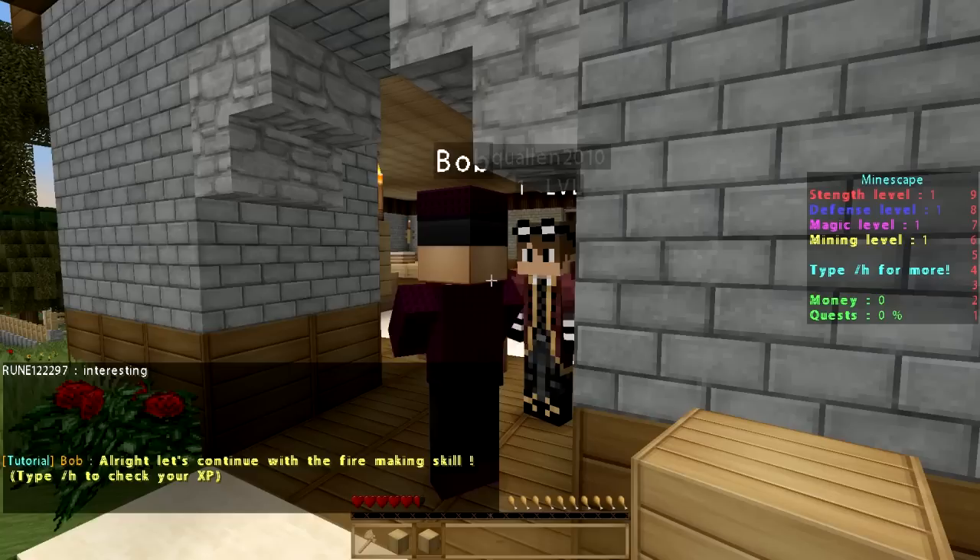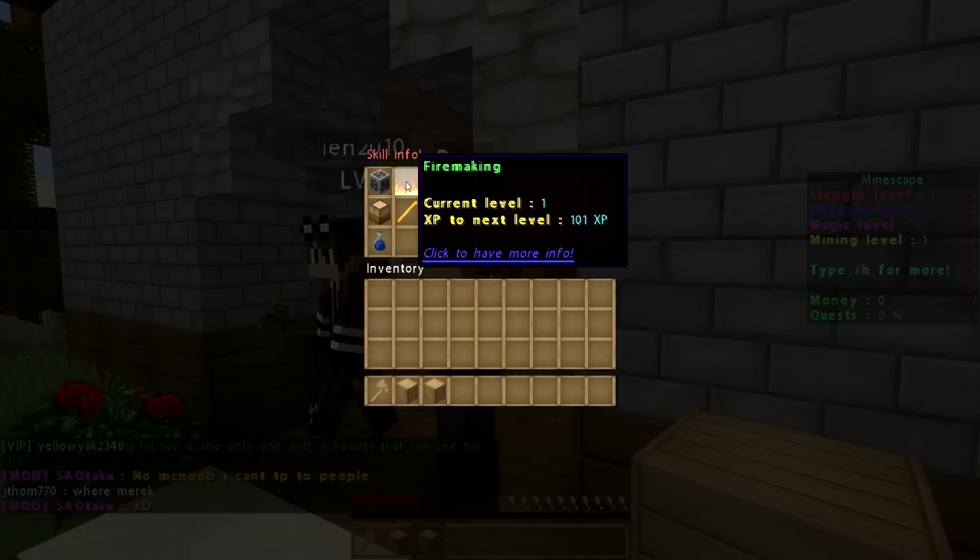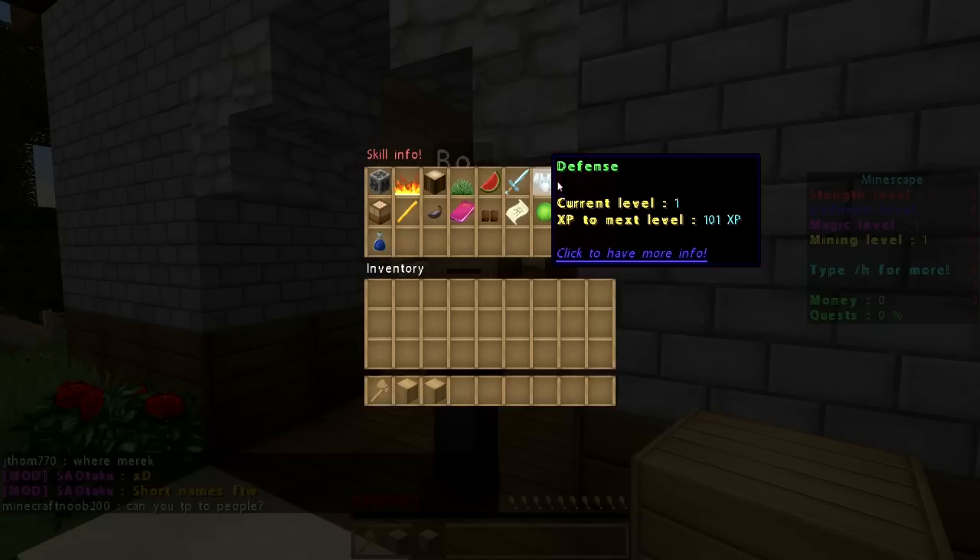Hey Bob, I got the wood. All right, let's continue with the fire-making skill. Type /H to check your XP — so we can type /H and that brings up this menu. Mining is currently level one, and we can see fire-making, woodcutting, herbalism, farming, strength, defense, cooking, smithing, fishing, ranged, companion, questing, agility, and prayer listed there.